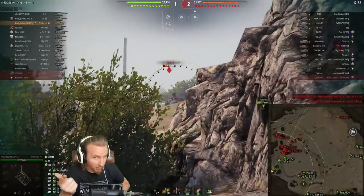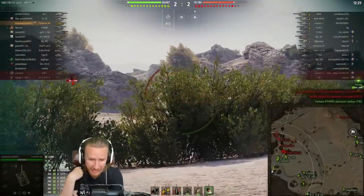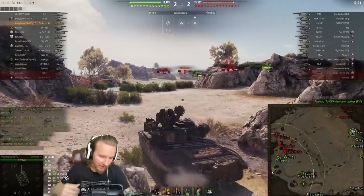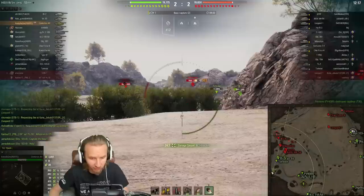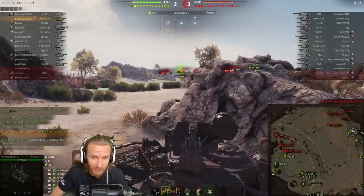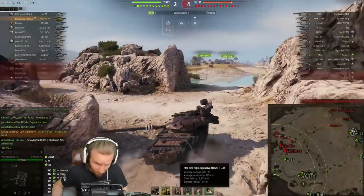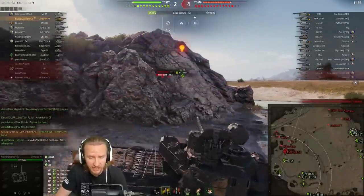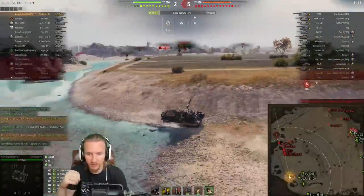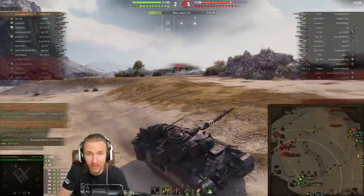They are packing Bond Vents, Bond Gun Rammer, and Bond Vertical Stabilizers on the vehicle, and they're also running a Rammer Directive. You're going to see a crazy amount of shots against their opponents. With a fantastic selection of ammunition on the Centurion Action X — great APCR rounds with decent penetration, awesome shell velocity, phenomenal HEAT rounds with better shell velocity than most tanks' regular rounds and 330mm of pen — this thing has got everything it needs. There are also Hesh rounds with 105mm of pen and 480 alpha damage instead of 390, so you can use those to rip apart the lightly armoured tanks. When you've got 2,900 base damage per minute and you're using a Gun Rammer, Vents, and a Rammer Directive, you know you've got some serious firepower at your disposal.